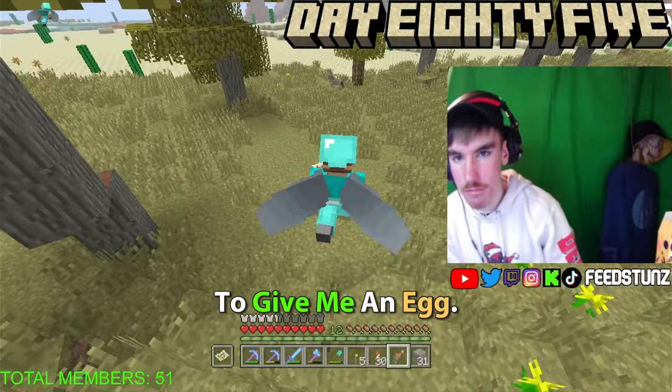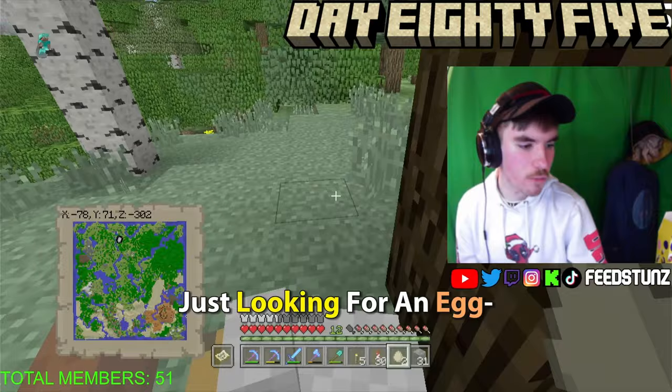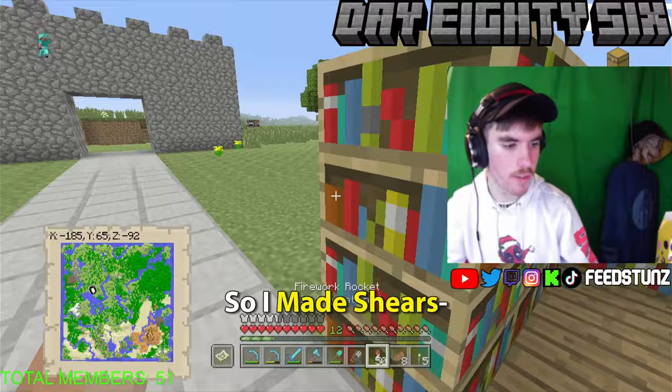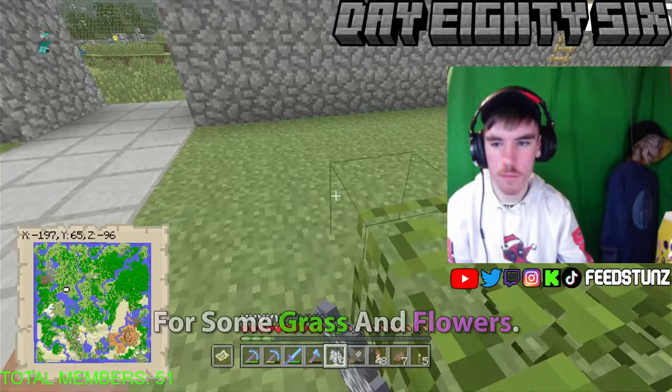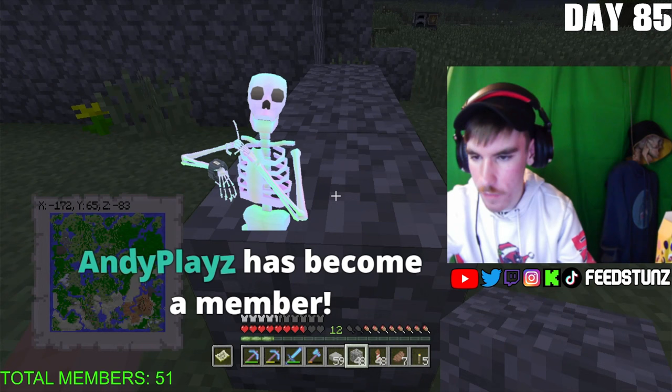Day eighty-five was spent entirely looking for one chicken to give me an egg — because Stampy's room has cake in it, and to craft cake in Minecraft you need an egg. I wasted a valuable day looking for one egg. I then decided I needed to work on the front of the castle: I made shears, gathered leaves for the pathway, bone-mealed the ground for grass and flowers, and worked on finishing the front walls of the base until day eighty-seven.